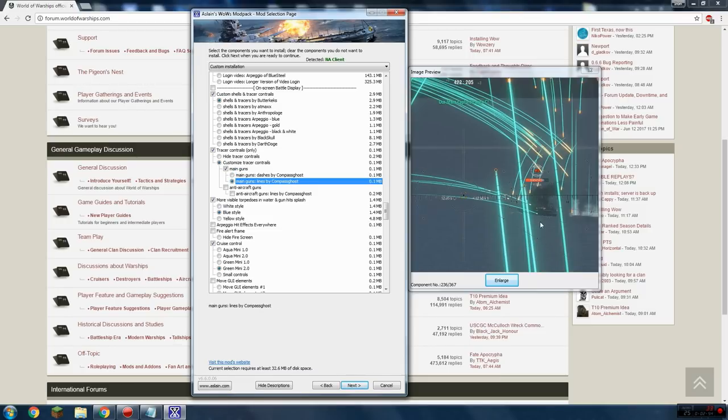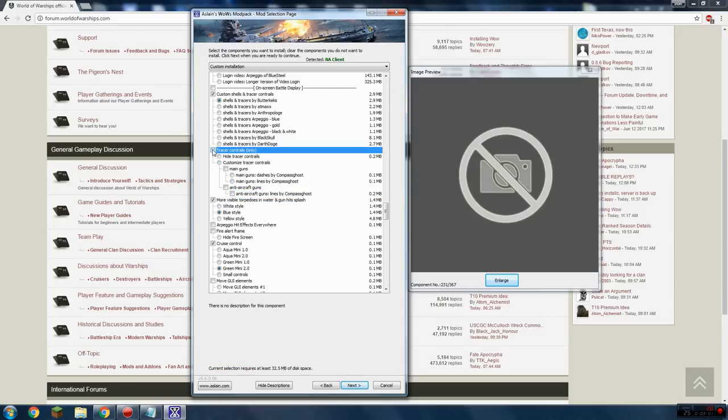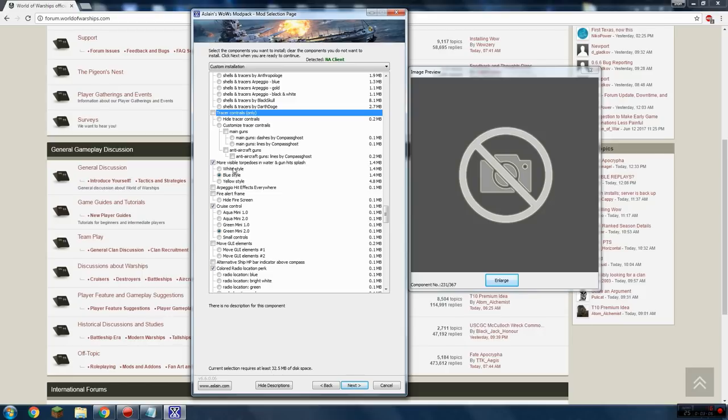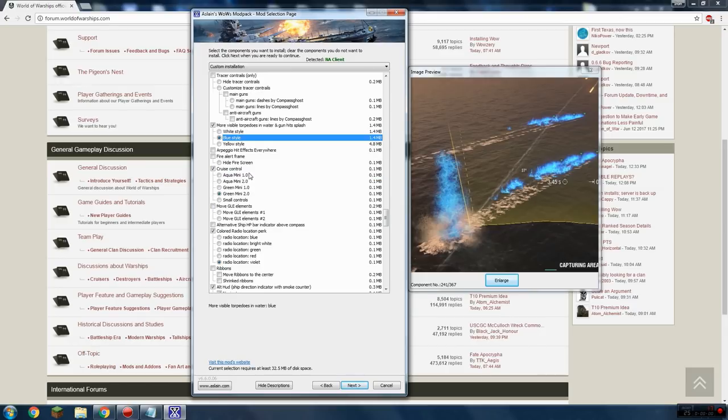There are more contrail types that show big lines behind shells or trace the full path of your shell to the target. Anti-aircraft gun contrails I don't use because it's too much on screen. More visible torpedoes and gun hit splash — I use the blue style. It just makes the torpedo contrails a bit brighter and easier to see, both friendly and enemy torpedoes, and also makes your missed shell splash more visible.